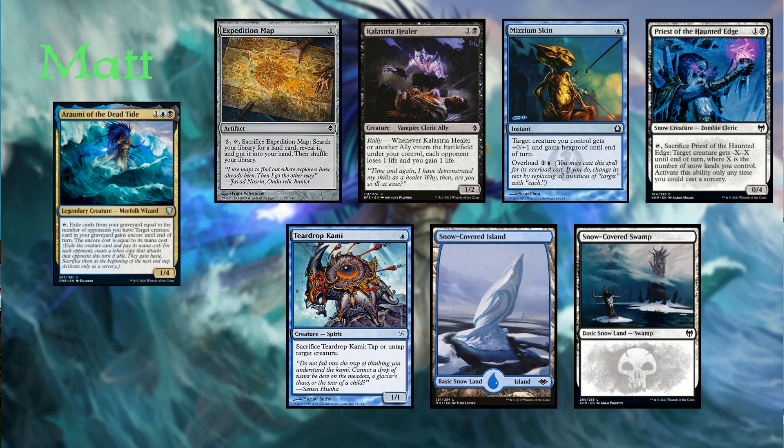Next, we have Matt playing Rami of the Deadtide. His opening hand contained an Expedition Map, Calastria Healer, Museum Skin, Priest of the Haunted Edge, Teardrop Kami, a Snow-Covered Island, and a Snow-Covered Swamp.